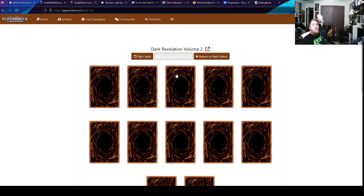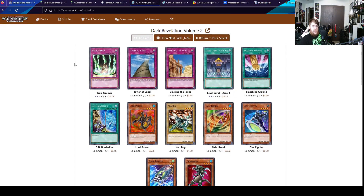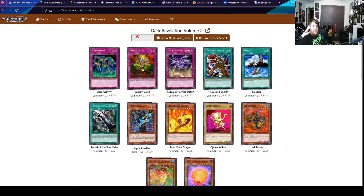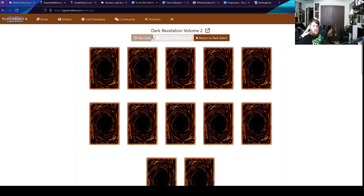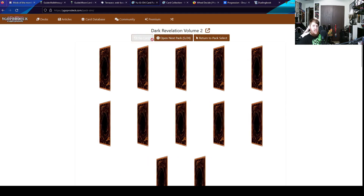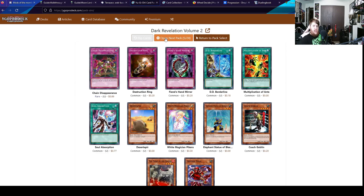24 packs of Dark Revelation Volume 2 — let's get to it! Smashing Ground is a thing that exists in this world. I don't need another Knight of Sailor. Lakunga, no. I did see Wall of Revealing Light though — that was nice. Nothing here. Monster Gate.